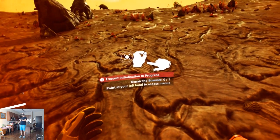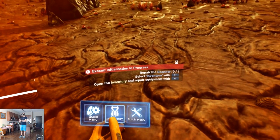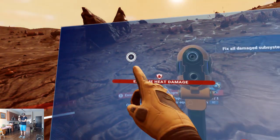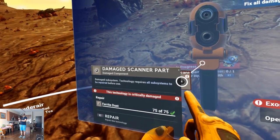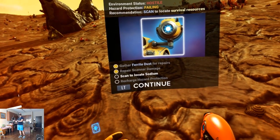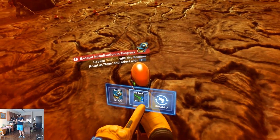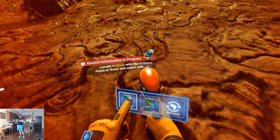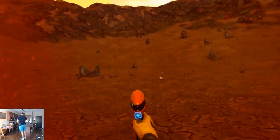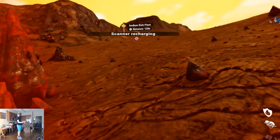Extreme heat damage — this is not good. Let's exit the menu quickly. Repair scanner damage — point at your left hand to access menus. Repair the scanner, select inventory, open inventory and repair equipment. Extreme heat damage detected. Scan to locate sodium with your scanner — point at the rear of your multi-tool with your left hand. Collect sodium — there we go, here's sodium. Scanner recharging!